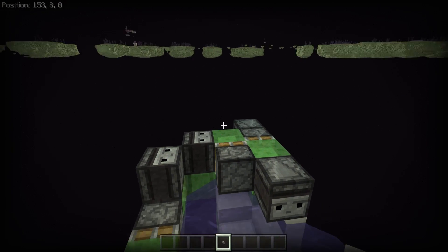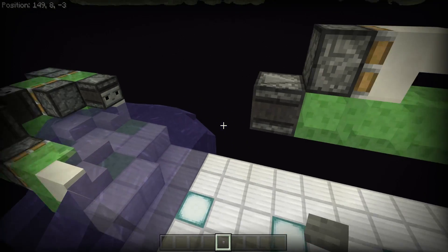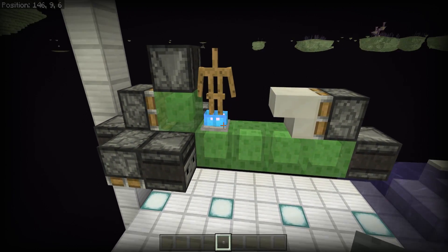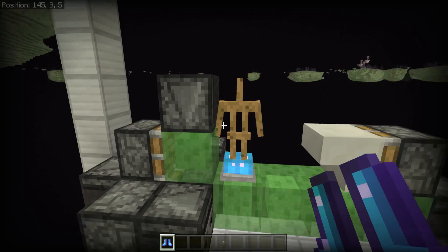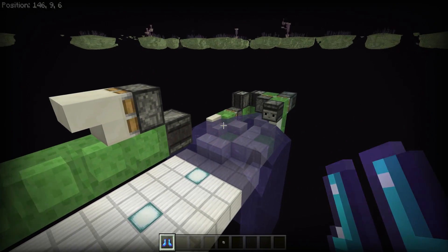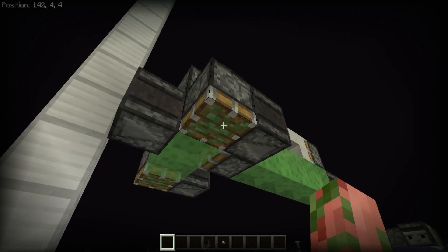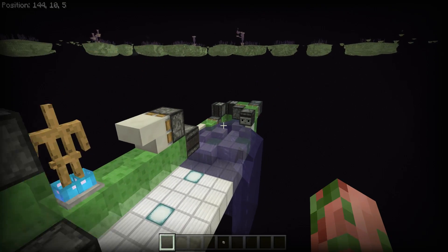It goes until it hits either an unloaded chunk or until you stop it or break the machine. And then this one right here is simply to frost all the ice. So this armor stand is wearing a pair of Frost Walker 2 boots. It's going to get bounced around and flung forward and pushed back all the time and it's going to turn all of this water right here into frosted ice.